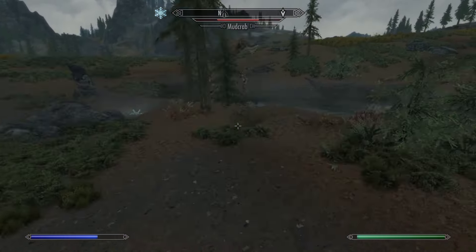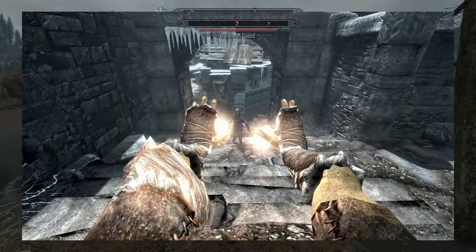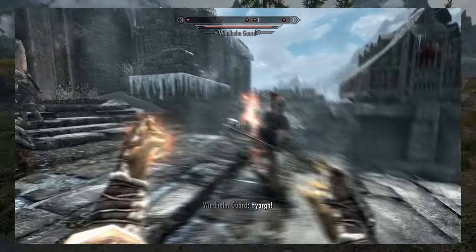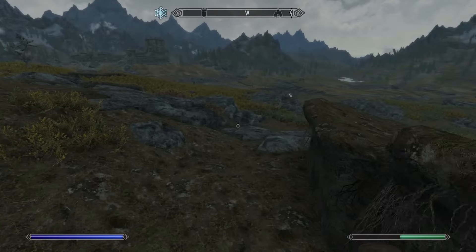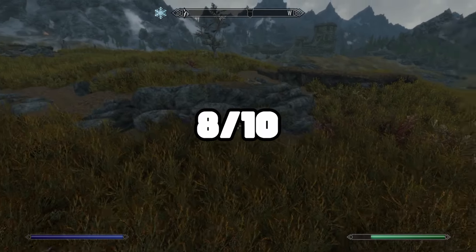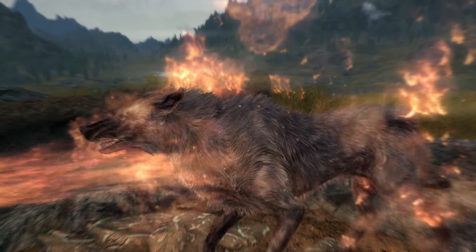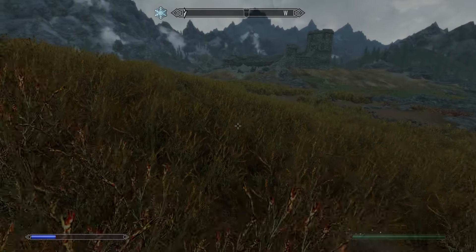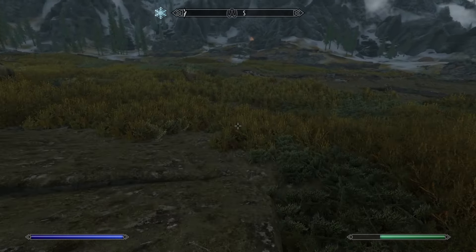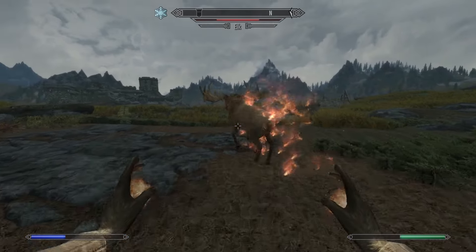Moving on to apprentice spells, we have Fire Bolt, which does 25 points of damage. I don't usually use Fire Bolt much, but it's the best of the apprentice ones — I'd put it at an eight out of ten. It's the cheapest of the apprentice spells. At this stage of progression, you desperately need cheap spells because you have very low magicka and things are already starting to cost pretty high amounts.